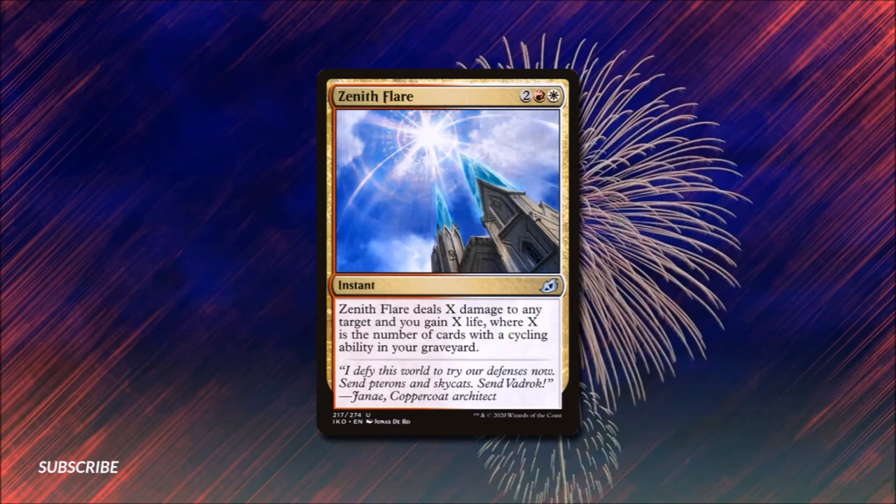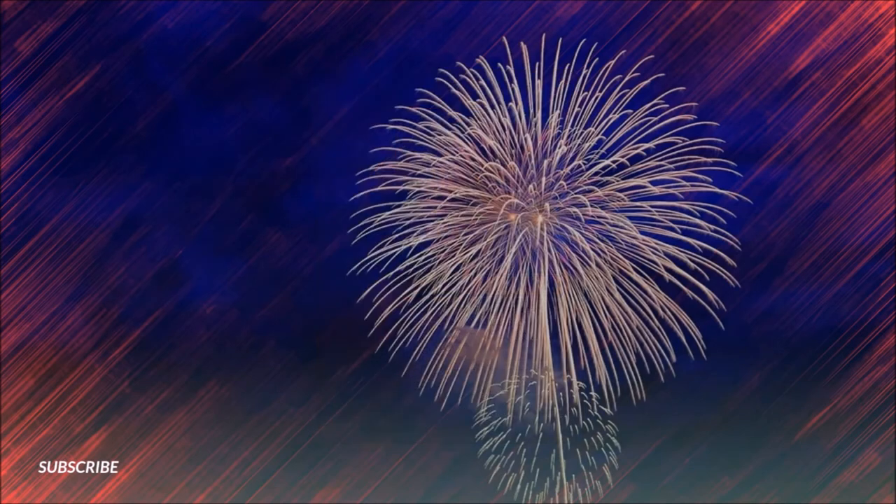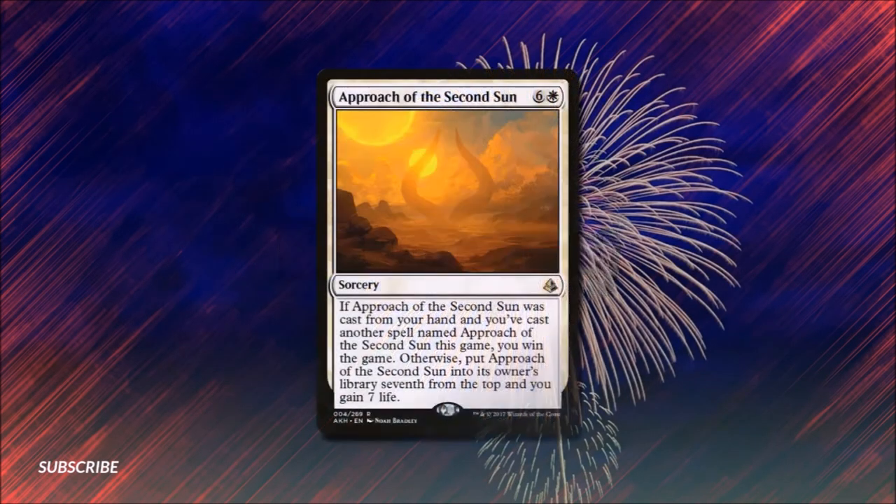In our final section we're going to answer what it is we have been fighting for — a brand new day. Our deck's big win condition is Approach of the Second Sun for six and a white. It's a sorcery: if Approach of the Second Sun was cast from your hand and you've cast another spell named Approach of the Second Sun this game, you win the game. Otherwise, put it into its owner's library seventh from the top and you gain seven life. Ideally you cast this, gain seven life, put the card seven cards from the top, then cycle right back down to it and play it a second time to close out the game.